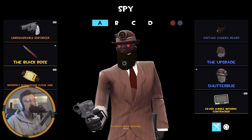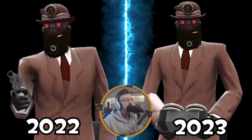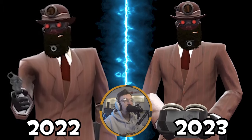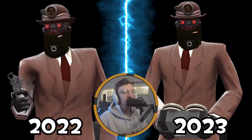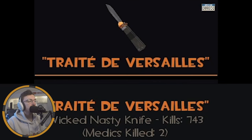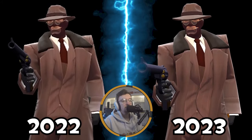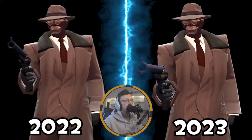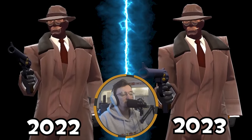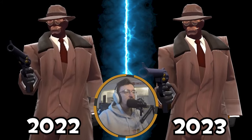Finally, the sneaky Frenchman - the Spy. This is the Observer loadout. No doubt if you remember that meme from a few years ago where you just stood around pointing the Red Tape Recorder like you were observing what they were doing. The weapons don't really matter here apart from the Cloak and Dagger and the Red Tape Recorder. It's the Shutterbug, the Upgrade, and the Vintage Camera Beard. I just keep it here for old times' sake - that was a very fun time in the TF2 community. Moving on to loadouts I actually use - the second Spy loadout with the Big Kill and the Botkiller Knife. We're rocking the Hat to Kill For, the Glamorous Reader's Choice, and the Turncoat. He does look like a rich American from the 50s with the wide-brimmed hat and the long coat. The Big Kill is just very funny - why is the gun so big? It reminds me of that scene from one of the classic Batman films where the Joker pulls out an absurdly long revolver.